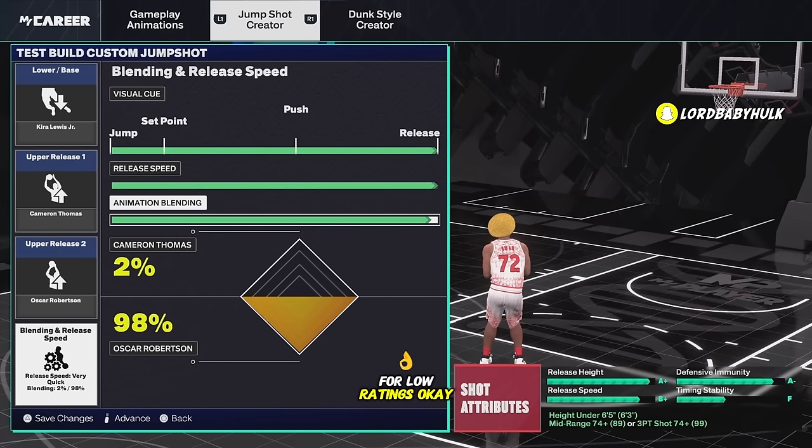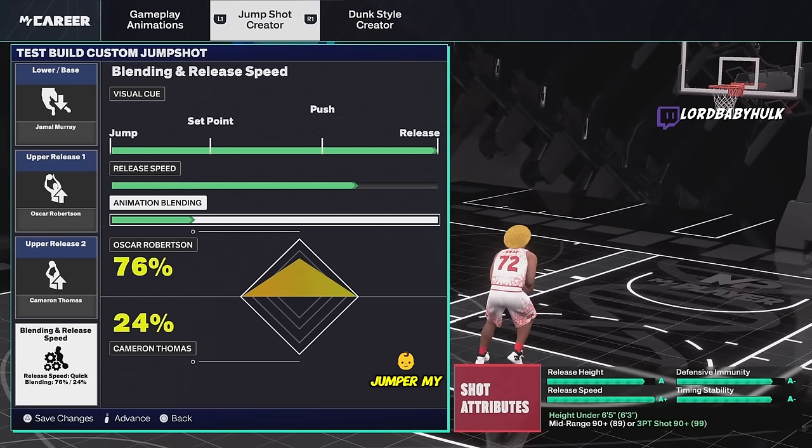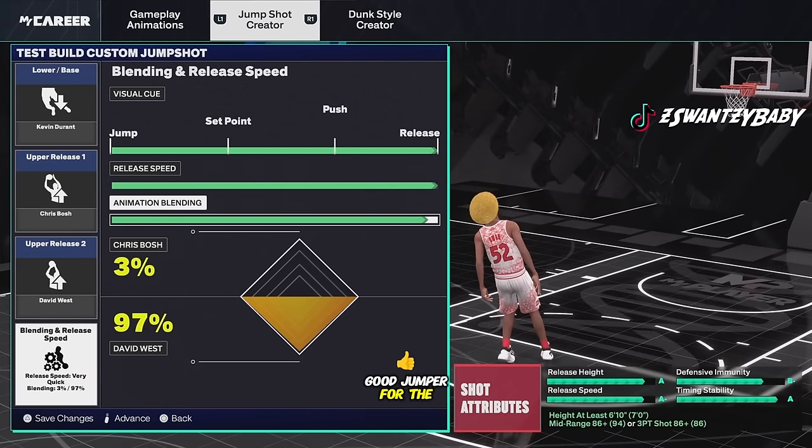Here's another jump shot for low ratings - this could be just as good as the other one. Don't pay too much attention to the release speed because it doesn't always tell you the accuracy of how fast the jumper actually is. This is a decent jumper especially for lower ratings. We've also got Jamal Murray - a new jump shot base, a good jumper.